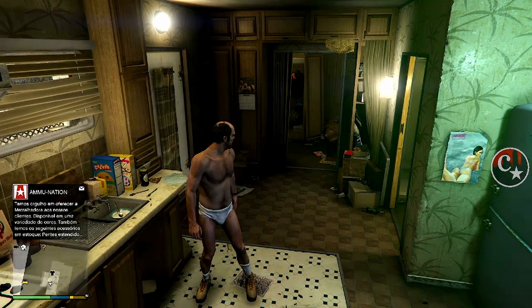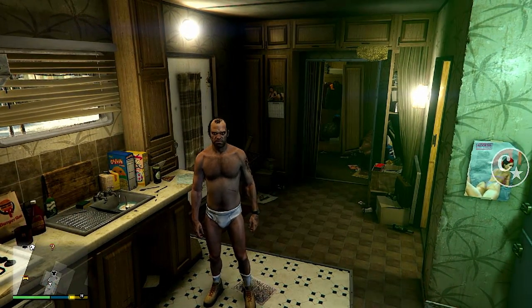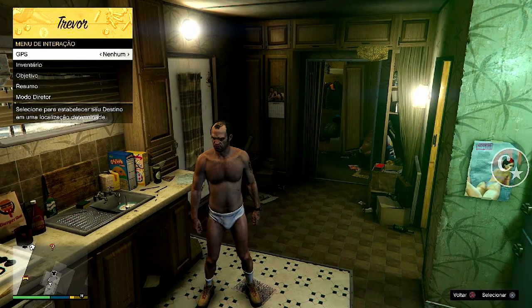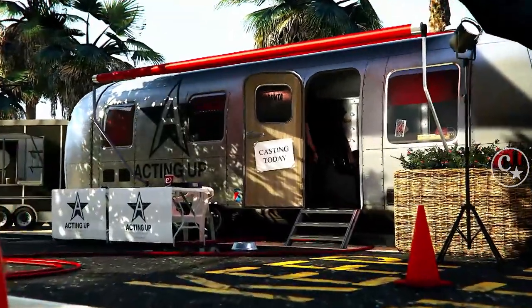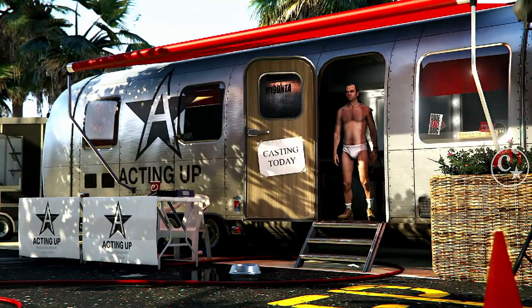Olha só, eu já estou com o Trevor aqui, com o save modificado para o DMO. E antes de tudo, da gente começar, a gente vai precisar fazer uma alteração aqui no Trevor. Então, eu vou até o modo diretor — eu já tinha trazido um tutorial há bastante tempo sobre como mudar a localização do Trevor, mas vou estar mostrando aqui pra quem não viu. Chegando no trailer, vamos entrar no modo diretor.